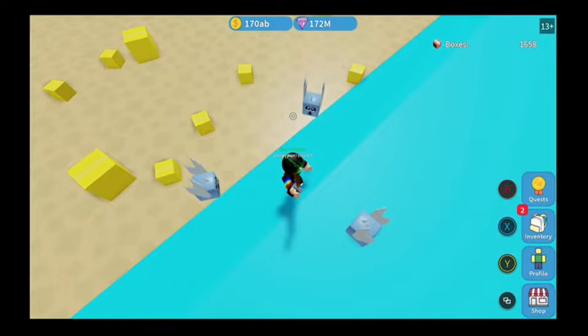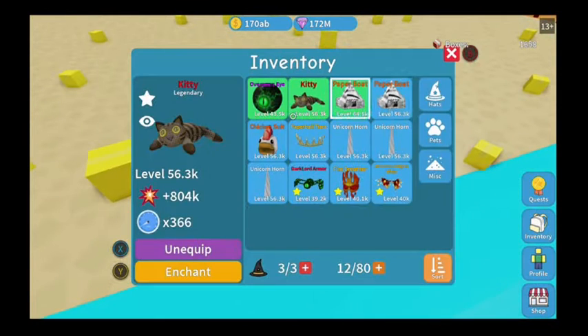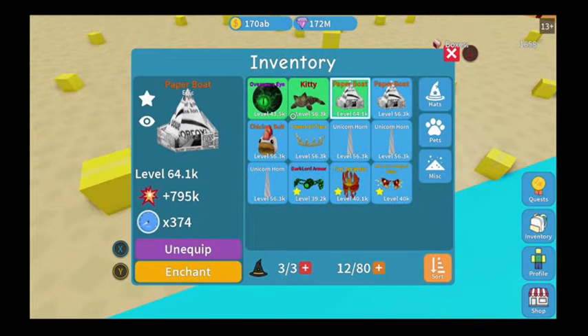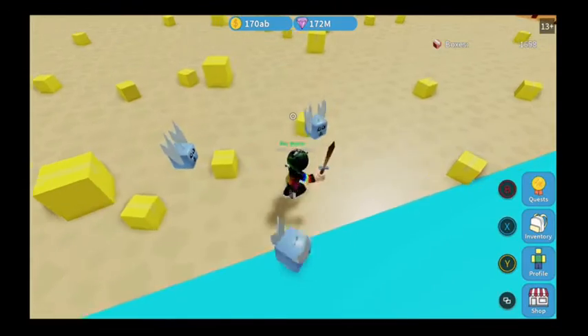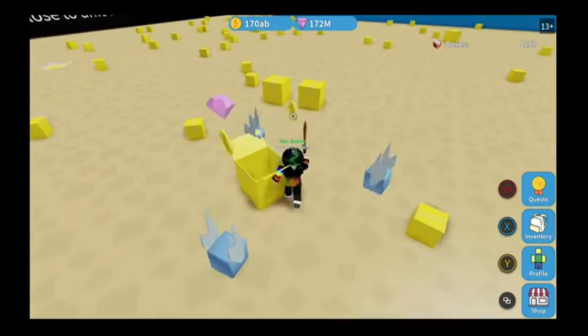Let's look at your pets, Isaiah — I'm pretty sure the pets give you speed. The hat gives you an increase in the opening speed of the box, and it also gives you more strength. The pets give you increased movement speed, which means you can walk around the map faster. If you have good pets you go super fast. The point of the game is to click on boxes to get coins to unlock new areas.